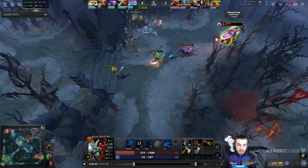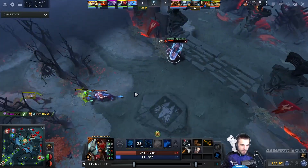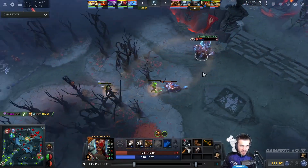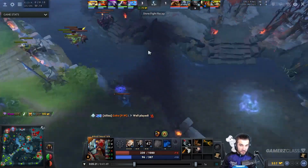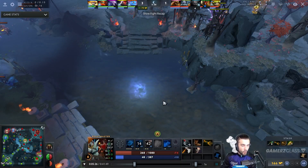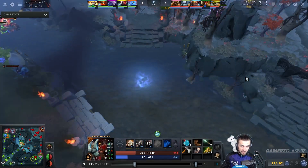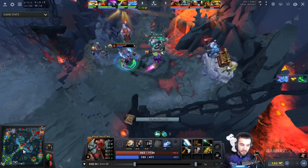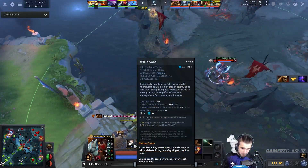Beastmaster has changed — Necro Book has been removed. The new way to play Beastmaster is maxing wild axes. We're going to play him mid, farming quickly. We'll get a bottle on Beastmaster. The amount of runes available within the first four minutes is huge: you get a water rune, then a bounty, then another water rune at two, three, and four minutes. You have a lot of mana regen and health from your bottle.